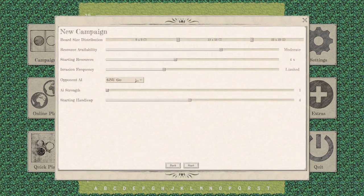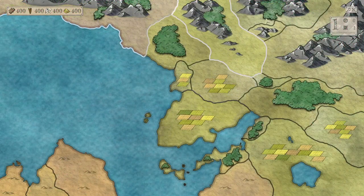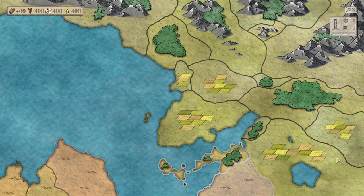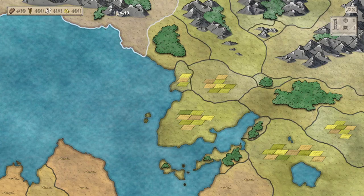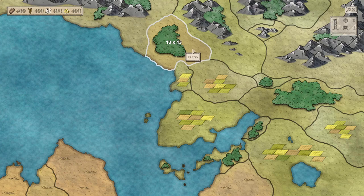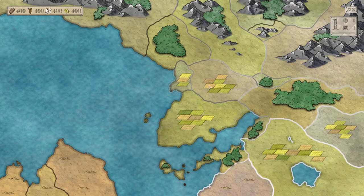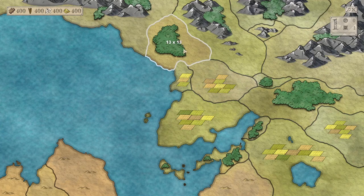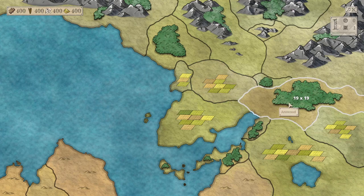First, let's start a new campaign. I'm going to keep everything pretty much default other than the AI strength — actually I'll just keep that default too. This game has a world map where you can start wherever you want and play anytime, anywhere. Each map has a name: Sarandel, Isario, Belfast, and Velaris, and each number indicates how big the board is — 9x9, 13x13, and 19x19.